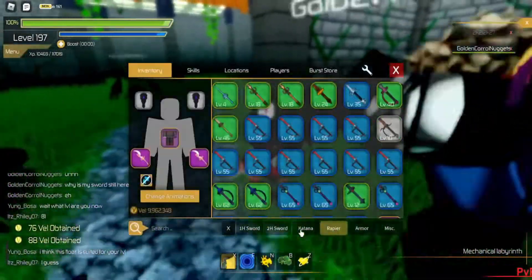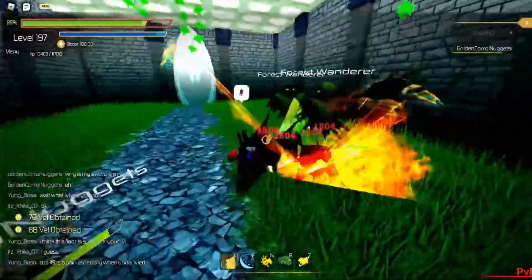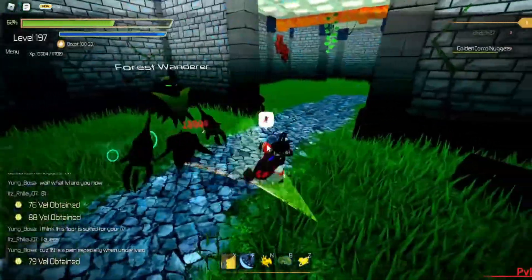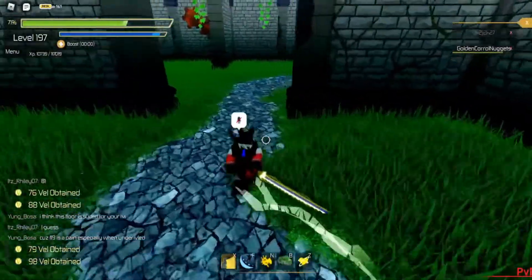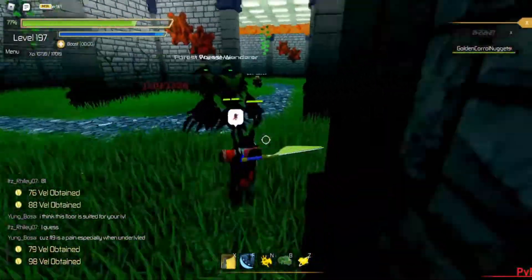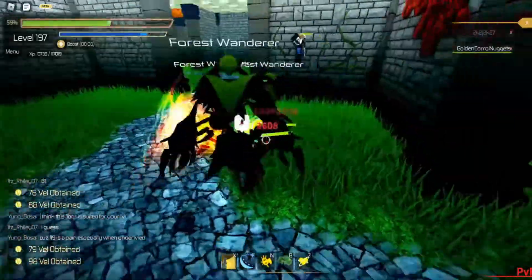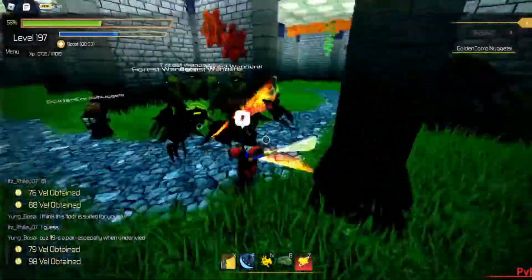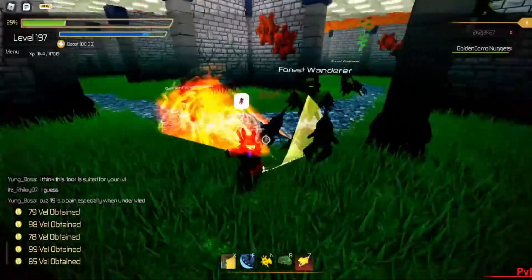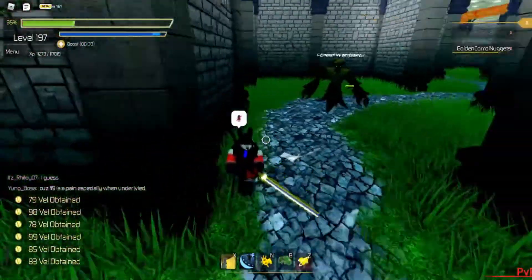Once we're in the dungeon, what you're going to want to do — and this will work if you have Durandal — is gather a bunch of these mobs and circle around them. They give off some pretty decent experience. You'll sometimes see endgame players doing this together. These work best in a group of two. By this time you should be around level 70 to 75.